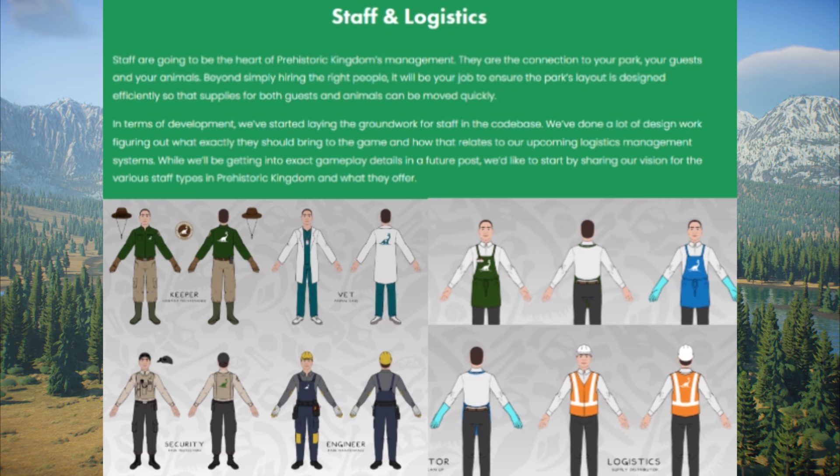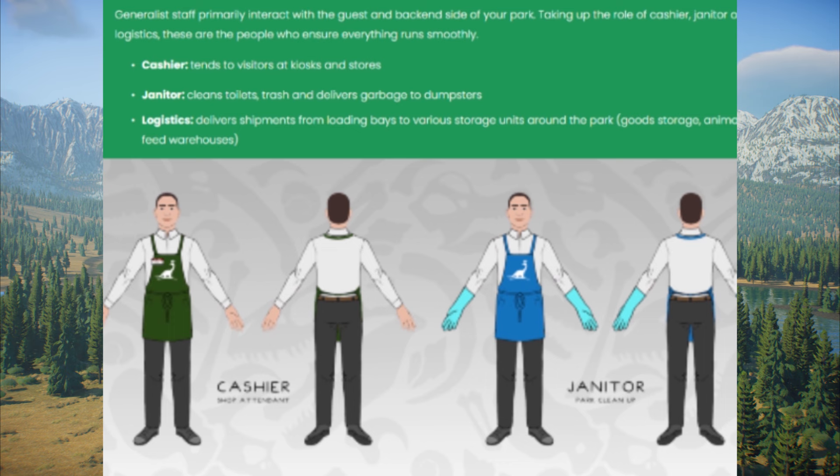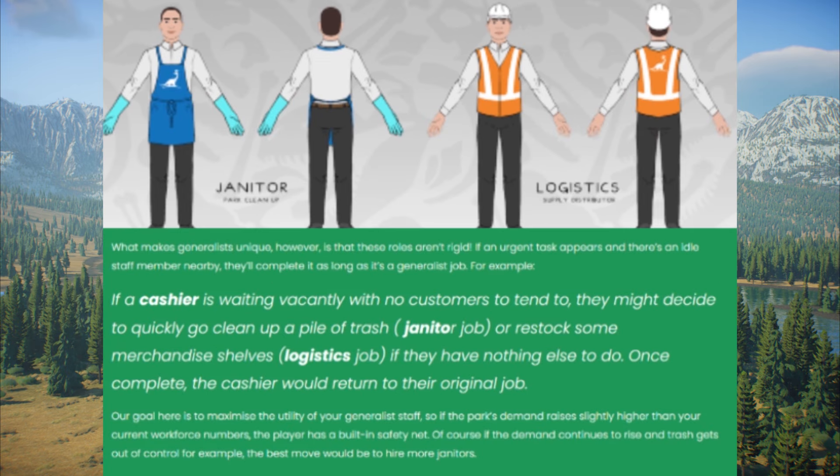Next up we have staff. There are two different groups: generalists and specialists. On the generalist team we have cashiers, janitors, and logistics — very important job roles to ensure the park has proper cash flow, is kept clean and maintained. The staff AI has a lot of detail to it; the staff are constantly looking at different jobs and tasks they can do. So if there's no queue and no customers, rather than the cashier just standing there looking bored, he'll get up and start stocking the shelves.